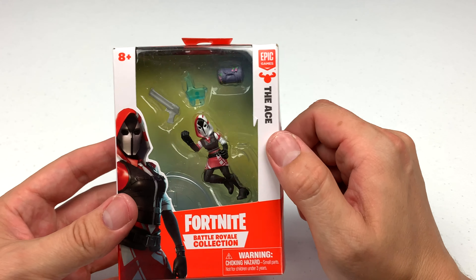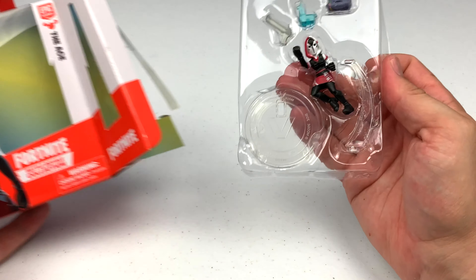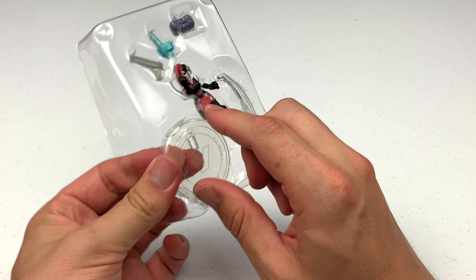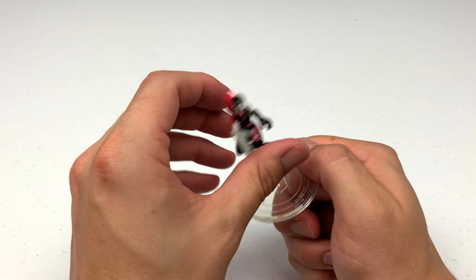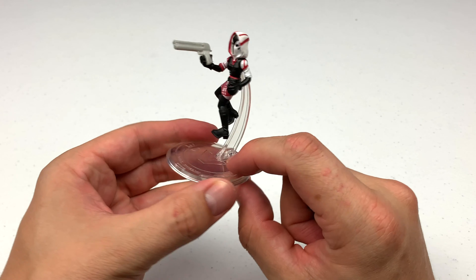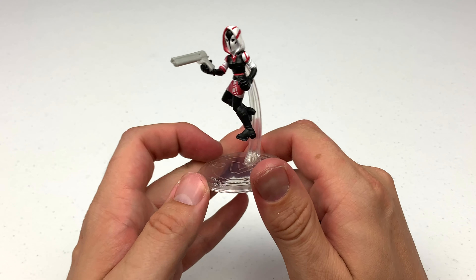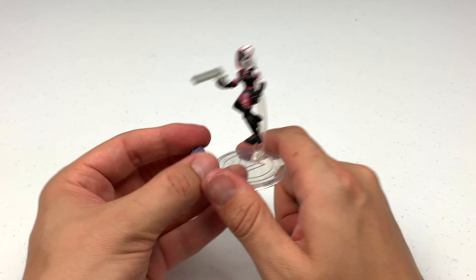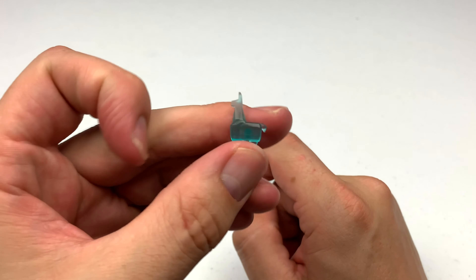Next up is the Ace, and this character would fit right in with the Wild Cards. She has a clear base, where the other characters had blue bases, so that's interesting. Here's the Ace in a very dynamic action pose, and her base actually has a rounded section that can connect to make her look like she's jumping. That actually looks super awesome. She comes with a couple of accessories that can't really be used while she's connected to her base — here's a backpack and a little llama.